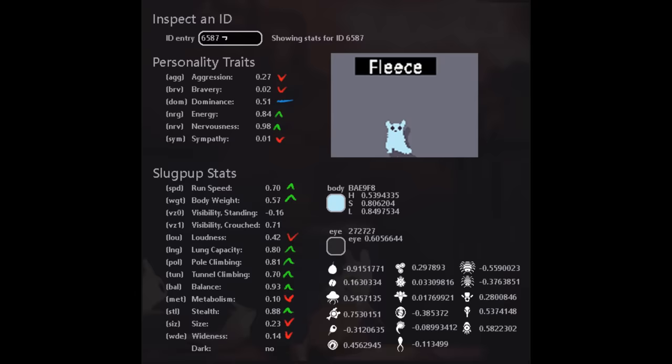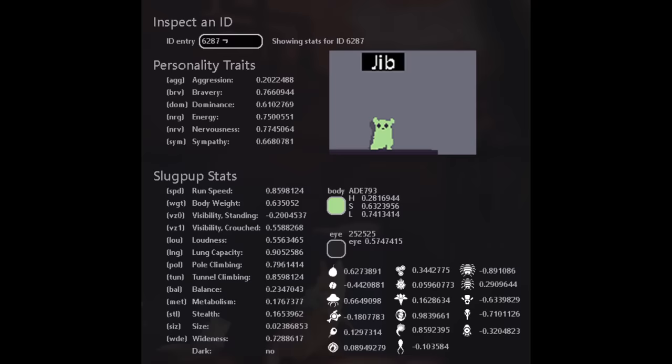Though they are on the smaller side in stature. Our third subject is ID 6287, Codename Jib. They have above-average stats in personality scores and have pretty good scores in their physical stats.